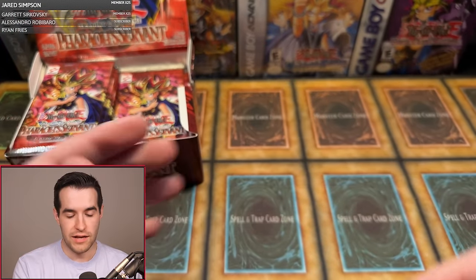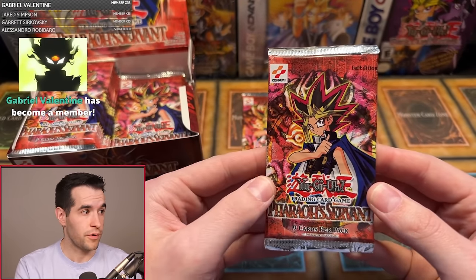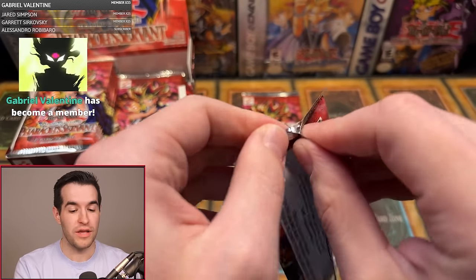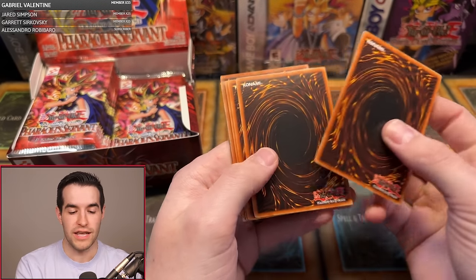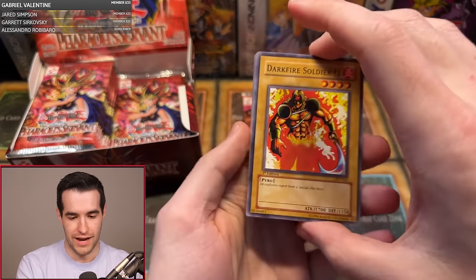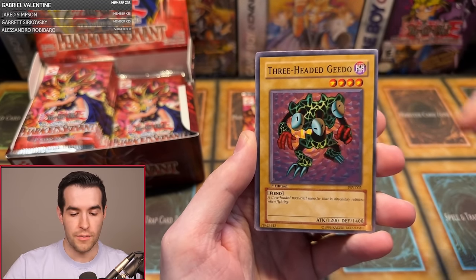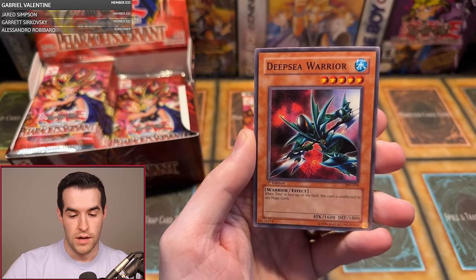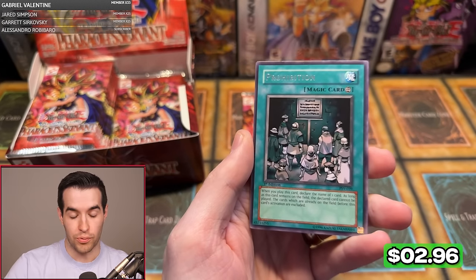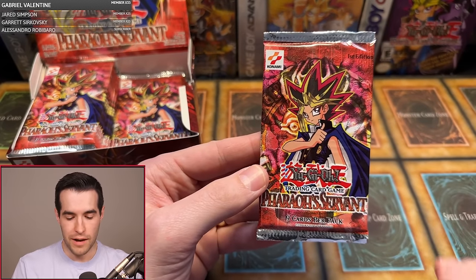Matthew B is up next with two packs. The first good pull was Premature Burial Ultra Rare — pretty good. Dark Fire Soldier number one, Metal Detector, Matthew, good luck. We have Guido, Invitation to a Dark Sleep, Solomon's Lawbook, Mystic Probe, Deep Sea Warrior, and a Prohibition. No one pack magic for Matthew.